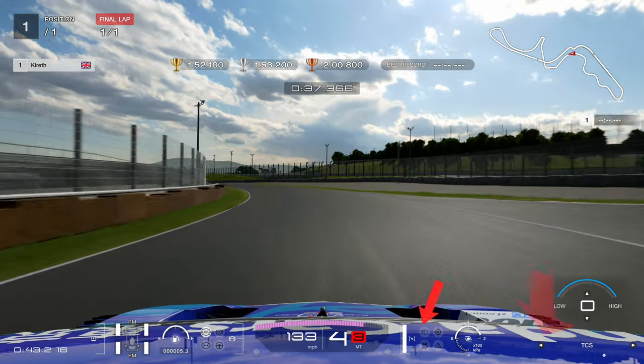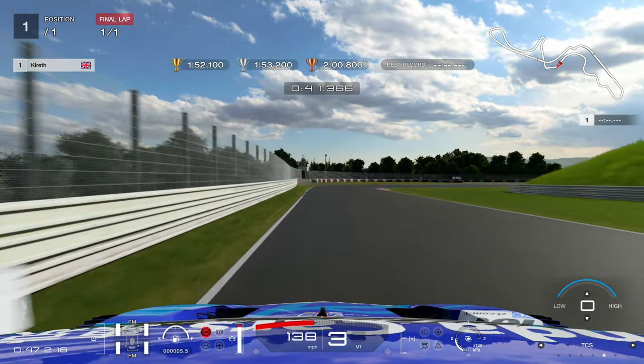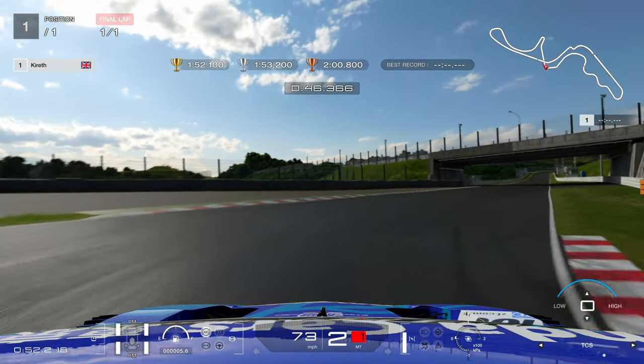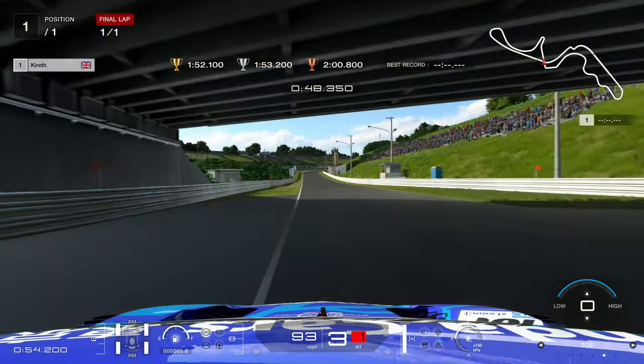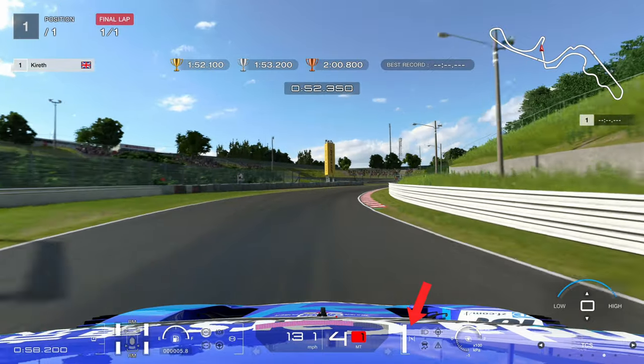There is no slip angle in Gran Turismo 7 that you can use to get extra rotation through the corners. I've had to really change my driving style in GT7. In Gran Turismo Sport, I had quite a flamboyant driving style, teasing the car to get more oversteer through corners. An example is going to be this hairpin here at Suzuka.